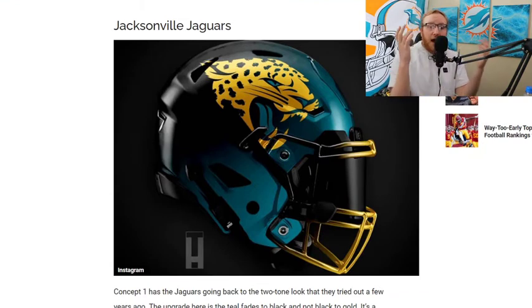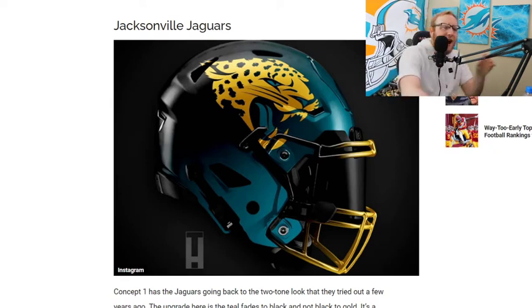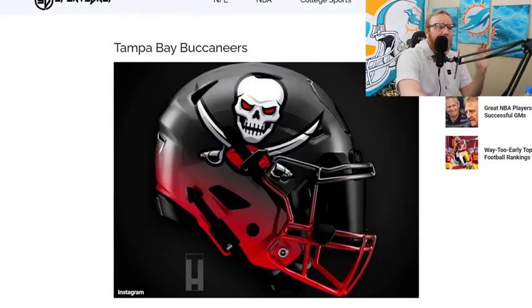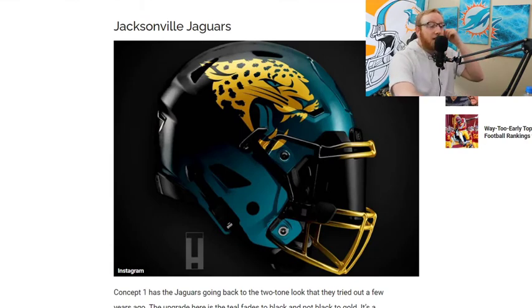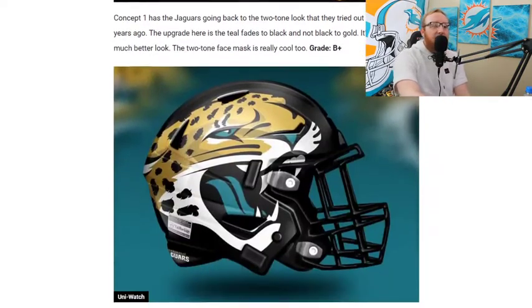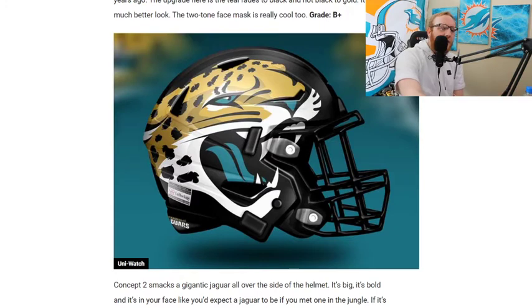Jacksonville Jaguars — kind of like the original helmet with a darker color, and you get a fade from black to blue. The gold jaguar looks real good. All of these have been damn good so far. The Bucks one is a little bit better though. The Jacksonville helmet is a bit too similar to their original, which is maybe why the Bucks edges it out. Concept two is just a bigger jaguar's face — not bad, but definitely a step down.